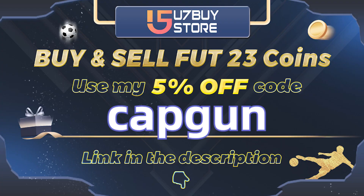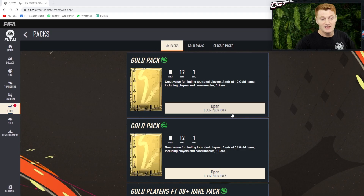If you need to buy or sell FIFA 23 coins, go and check out u7buystore.com - their link is down in the description. Use code 'capgun' to get yourself a discount. So here it is, the FIFA 23 web app - we're on my account and we have some wonderful starter packs.